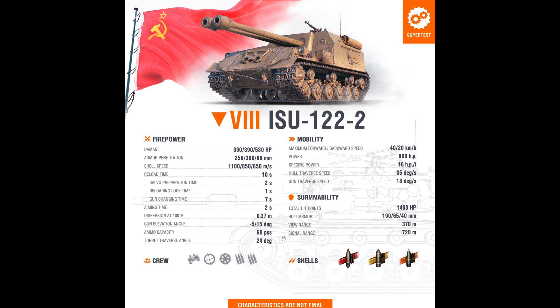Five degrees of gun depression, 15 degrees elevation, two seconds of aim time — actually pretty quick for two guns. 60 rounds total, which is a lot, but then it's a large superstructure. Gun traverse speed is okay. Crew of five fits all the Russian tank destroyers. 40 km/h top speed, and hull traverse is actually fast considering it's a heavy tank chassis. With 18 degrees of gun traverse you'll be fine.